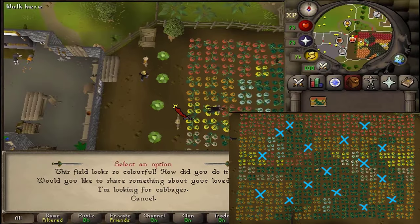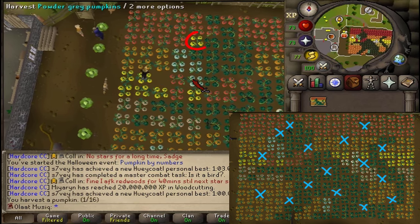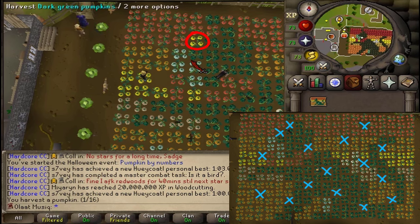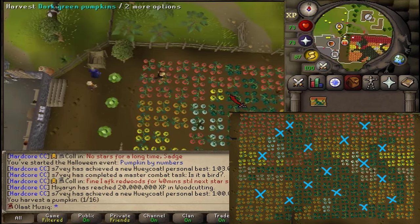First, go a little bit south-east. South of the 2x3 oranges needs to be 2x3 yellow, so pick up the north-eastern pumpkin. Then, next to the big patch of reds, pick up the most south-eastern one next to the reds.